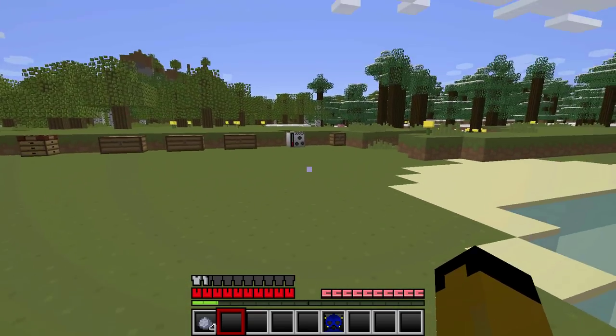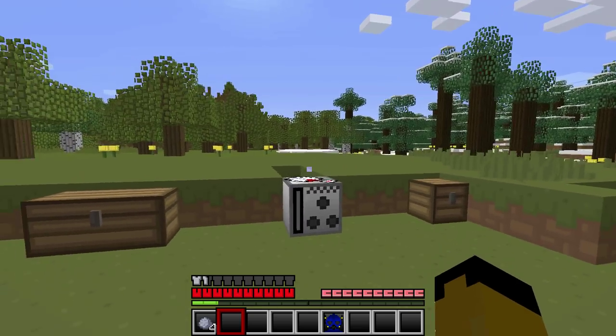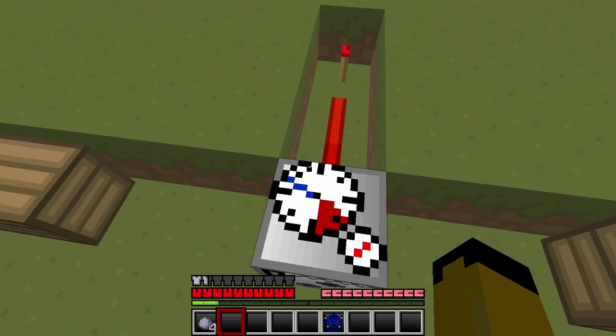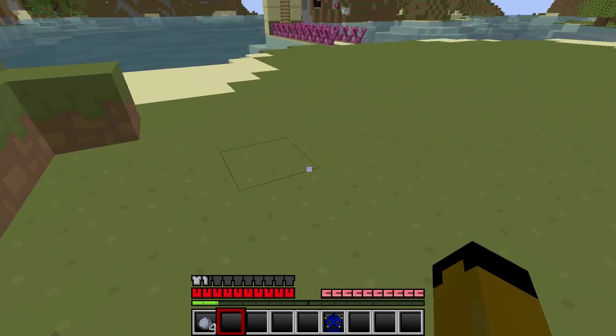Over here we have the air compressor. It basically refills air tanks by right-clicking it, but it needs a redstone source. The crafting recipe uses coral fragments on the sides, a bucket on top, an iron ingot in the middle, redstone underneath, and a piston on both corners.